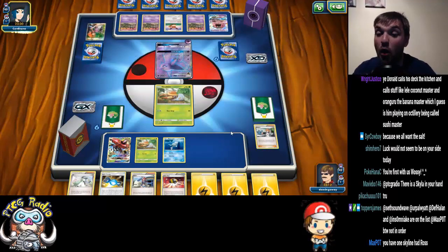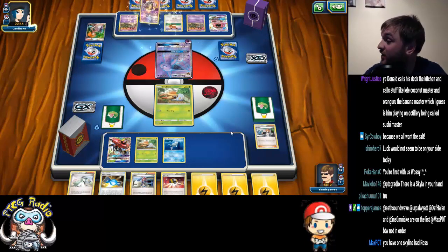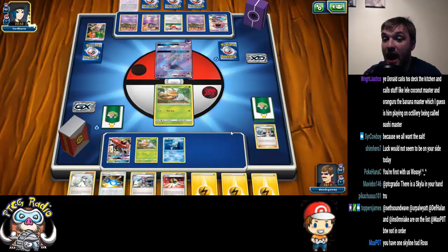The good news is I can Ultra Ball next turn, and I'm going to have to Ultra Ball two Lightning Energy, because it's my only Skylar, and I'm going to need that to grab my Field Blowers. I'm going to need Skylar, and I'm going to need Candy, and I'm going to need an N.